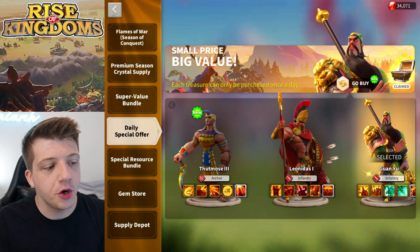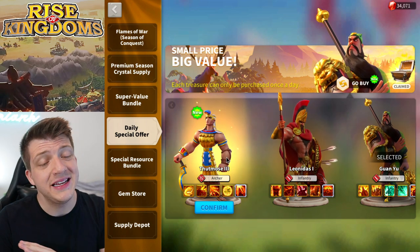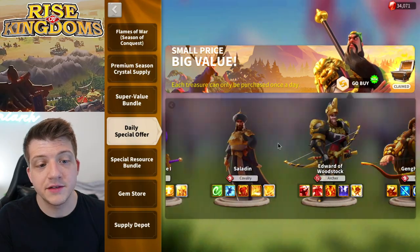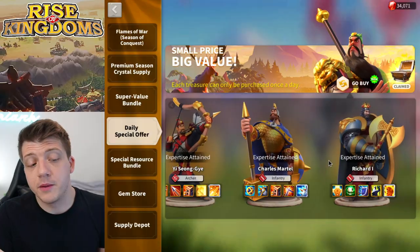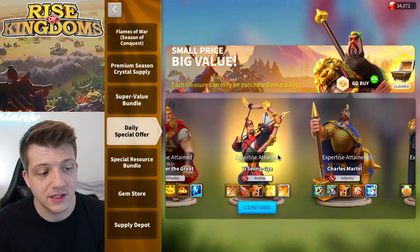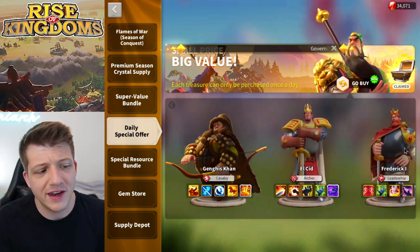You can also purchase Thutmose the Third from the daily special offer. For most players, this is absolutely not the commander you should be getting from the daily special offer. As a gold key commander he may show up relatively early in your journey, but YSG is absolutely a far superior option because he's relevant for such a long time.